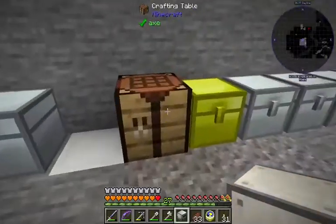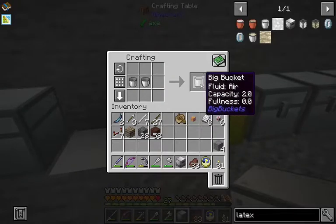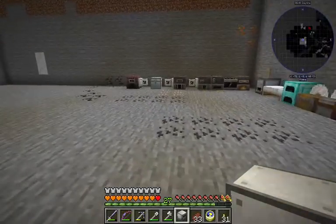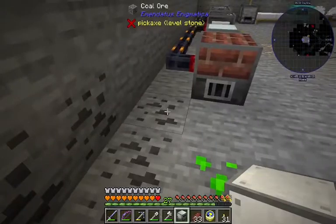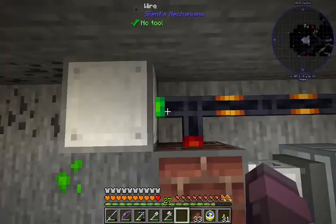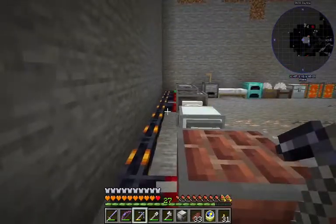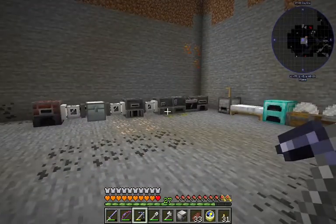Is that how you do big buckets? You just craft two together? That's pretty cool. Now this I do want power, but it doesn't recognize this as something to take power. So I wonder how we're going to deal with that.